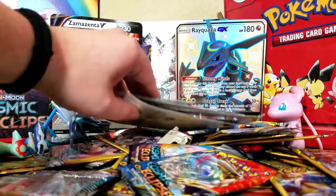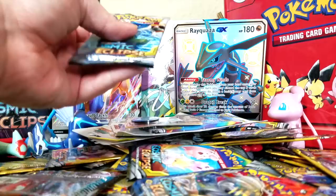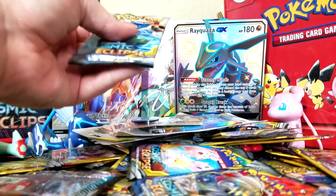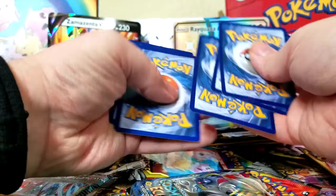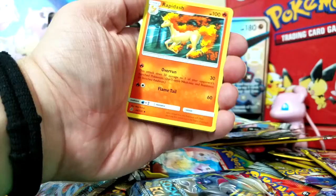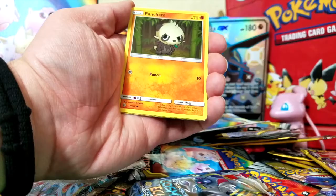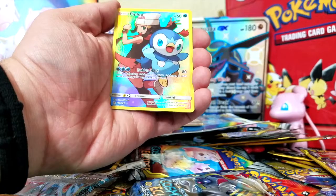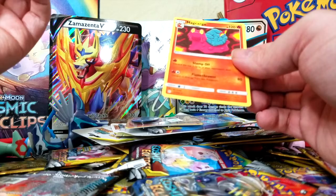Let's do one more of these promo blisters — the Mismagius. Four from the back: Fairy-type Energy, Rapidash, Vibrava, Probopass, Slugma, Chinchou, Cosmod, Pancham, Drillburn. Wow! We've had some great luck with these Trainer Full Arts — we've got a Piplup full art! And our final card is a regular Rare Magcargo. Still can't be mad about it.